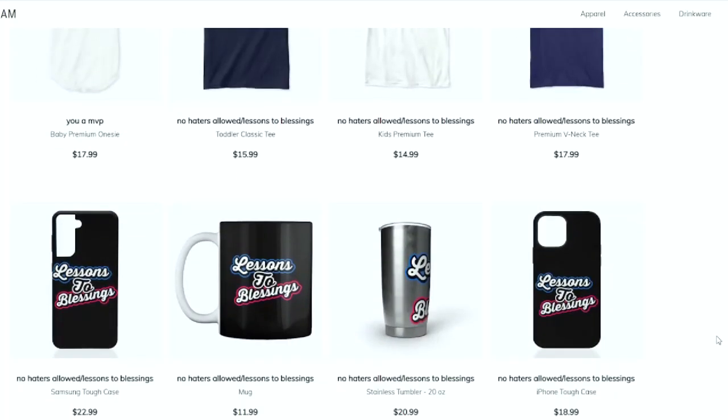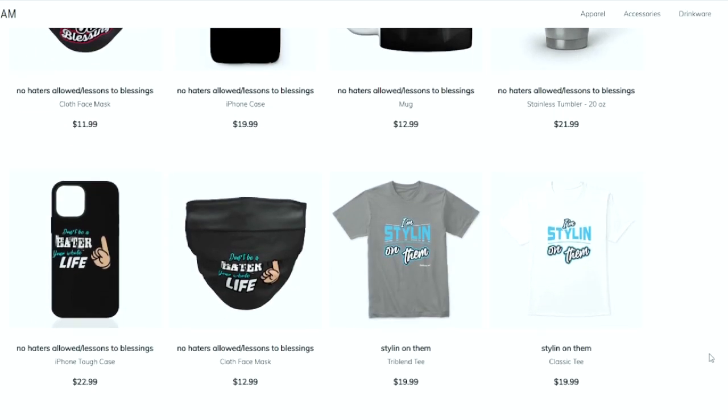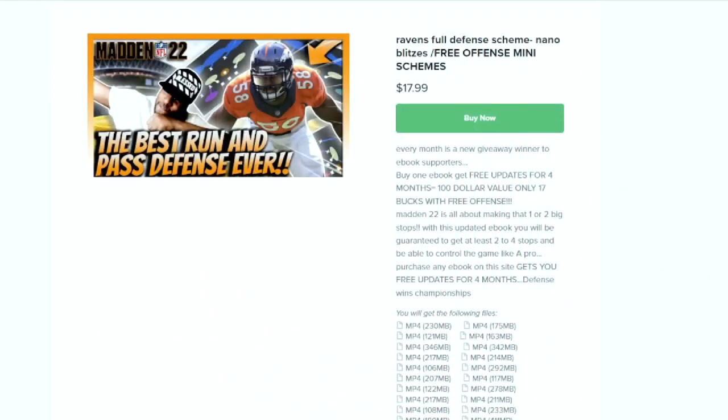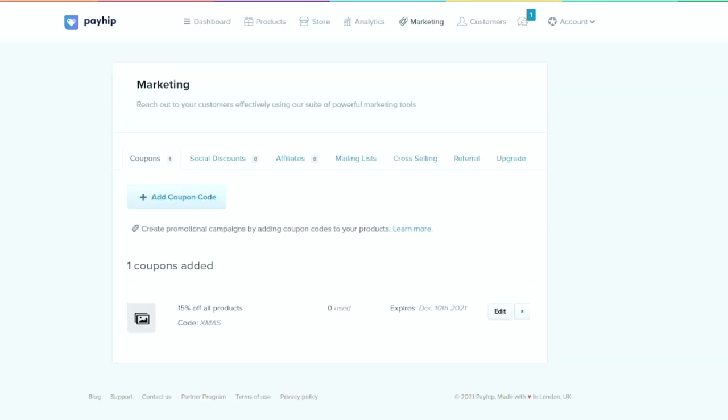You can get merchandise and ebooks at a discounted price using code Xmas. Merchandise is in the store, link in the description. All ebooks are 15% off using discount code Xmas. Blessings.